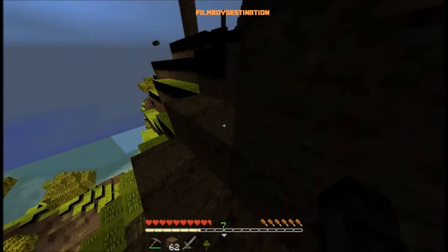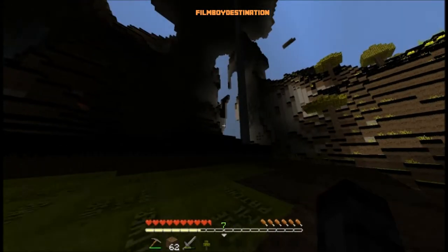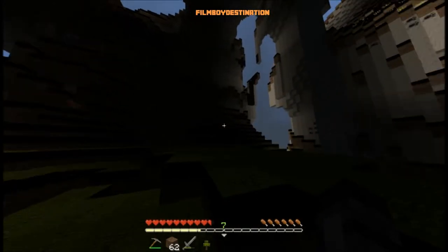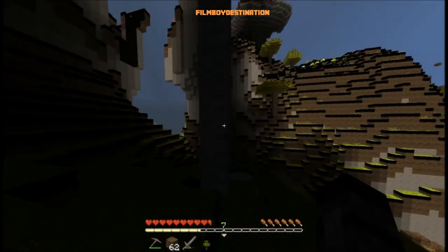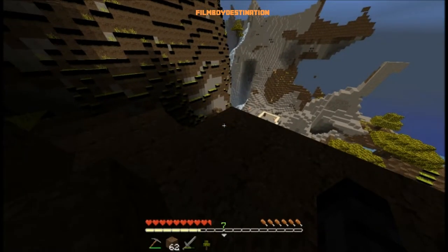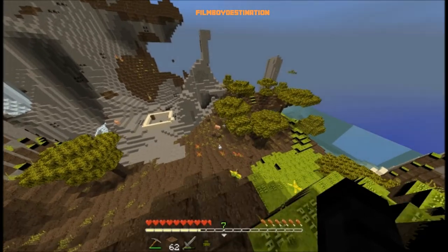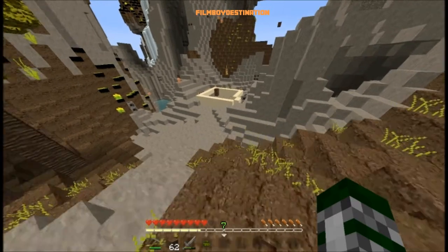I'll show you what I mean with the grass — it says use MC Patcher. I feel like I'm gonna get raided up here. I should go kill a sheep to make a bed, so we can set our spawn here in case I die. I don't think I'm gonna go very far from here — not like before. I went off a couple of maps at least.